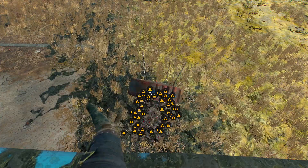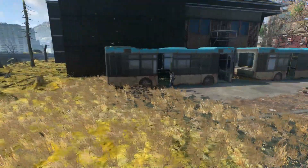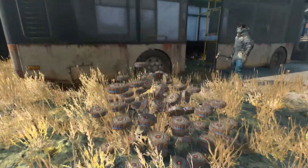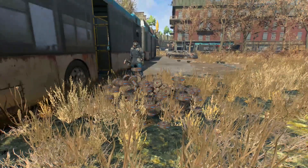So first I had to look around for a good area and came across this bus next to the indoor pool. I decided this was the perfect area to do my tests. I started with 100 landmines and it seemed to have some lively jiggles happening, like it was coming to life. This is what 100 landmines looks like — let's see what kind of explosion they can make.